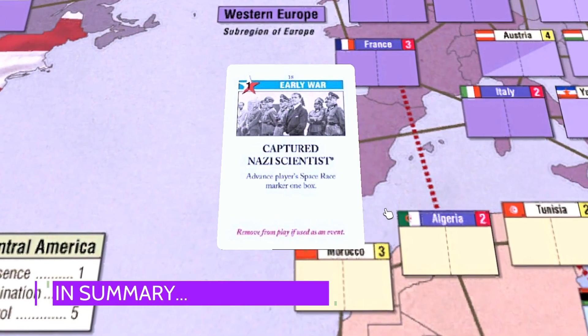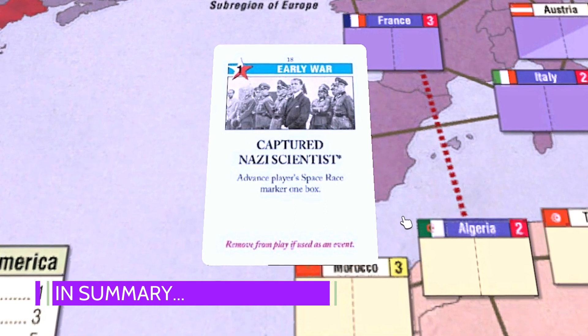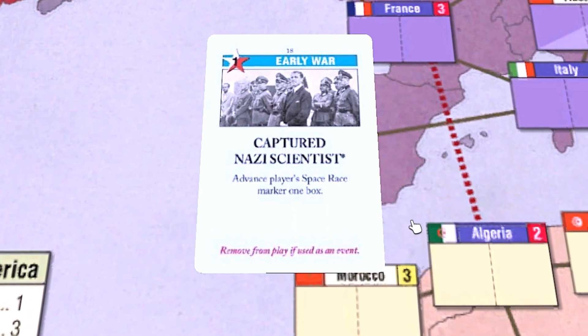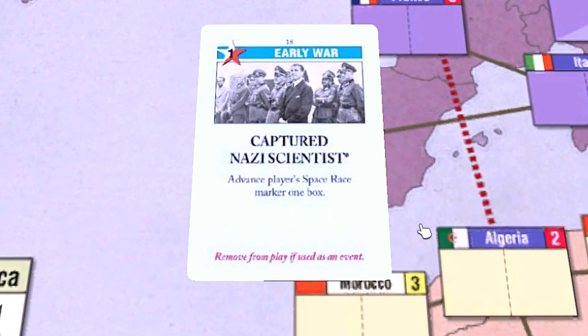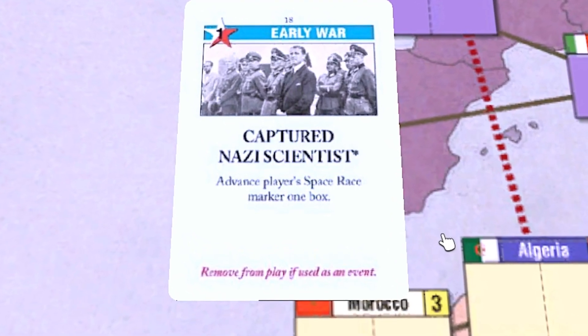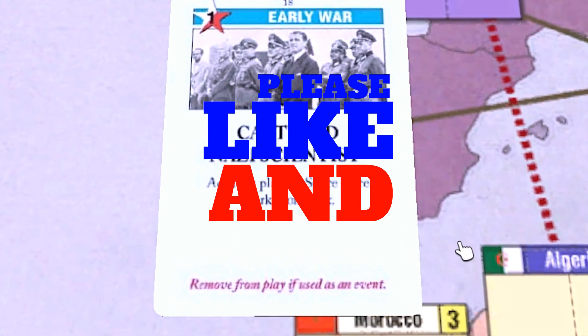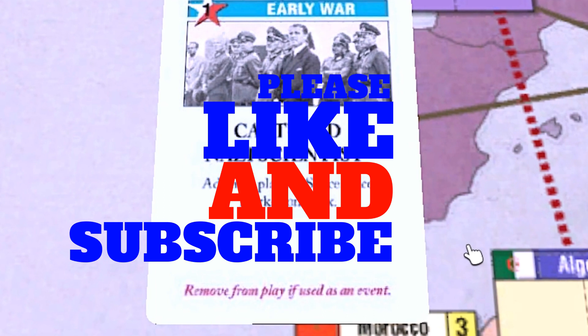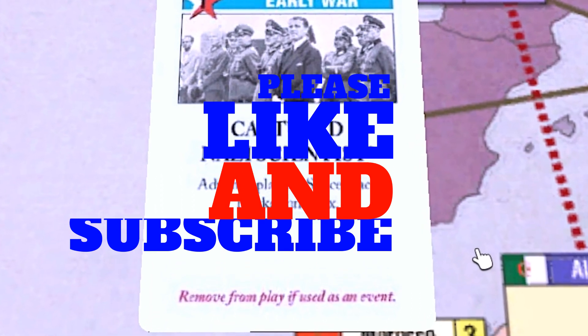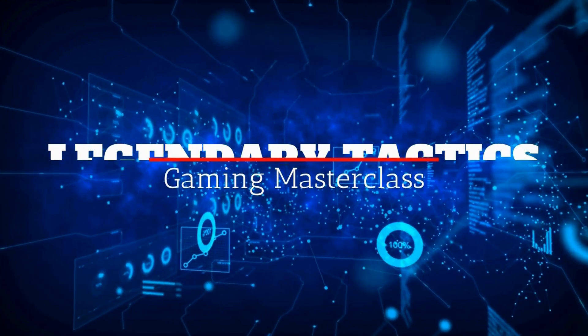So for either player, getting this card in the early war is basically an event worth two victory points, but you may want to play it for ops if the opportunity is there. This is our analysis of the Captured Nazi Scientist's early war event card in Twilight Struggle. We hope you got some value out of this. We also hope that you will like and subscribe and tune in next time for the next in our card by card series in the game Twilight Struggle. This is NATO with Legendary Tactics.